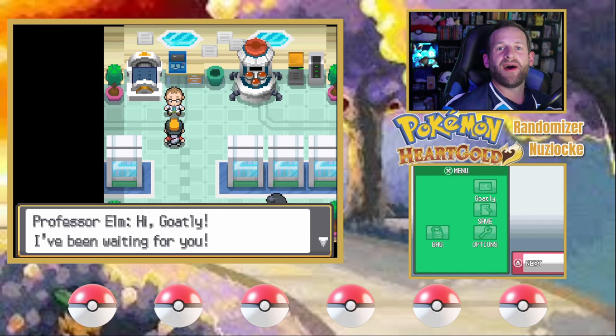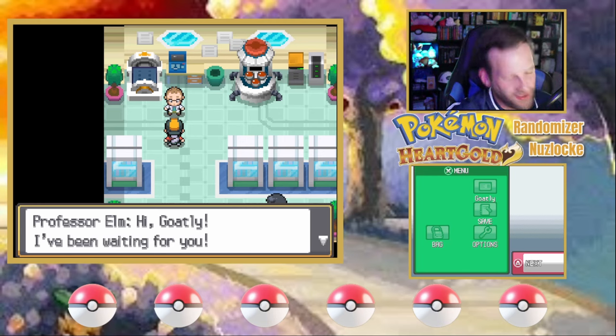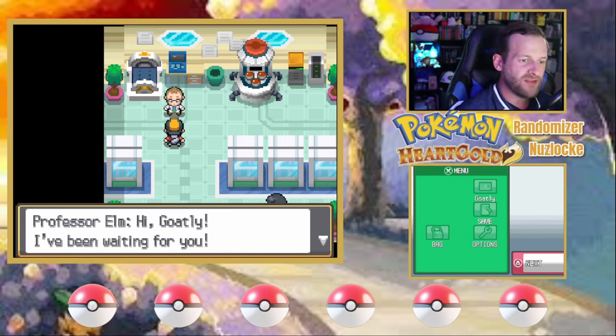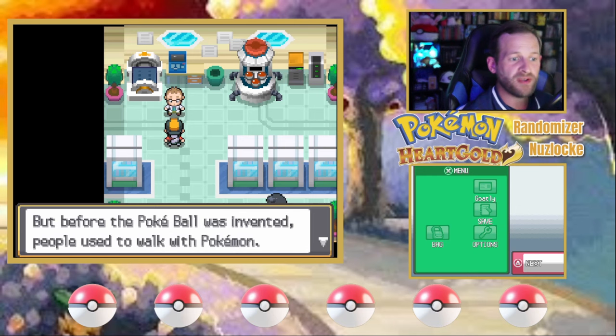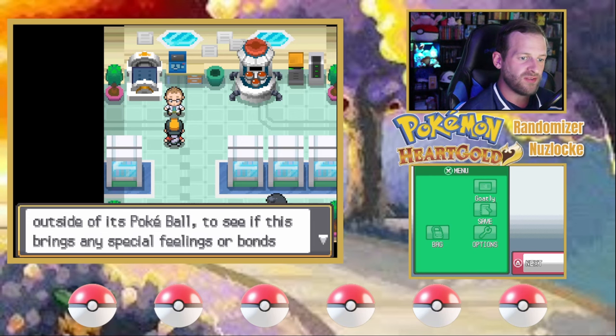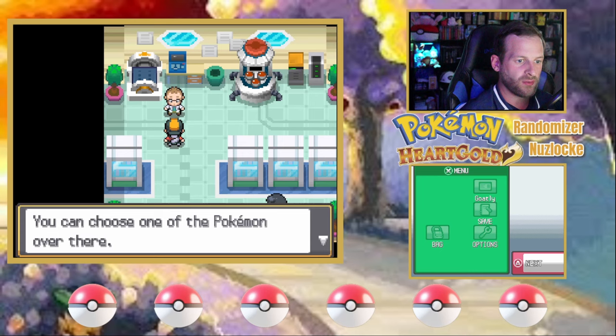Welcome back for episode 2 of my HeartGold Randomizer Nuzlocke. Part 1 ended on a more devastating note than I would have liked, so we're back for run number 2. A lesson we learned off the bat is just because a Pokemon looks strong does not mean it will be strong. Let's take that into our starter selection and see what we have to work with.